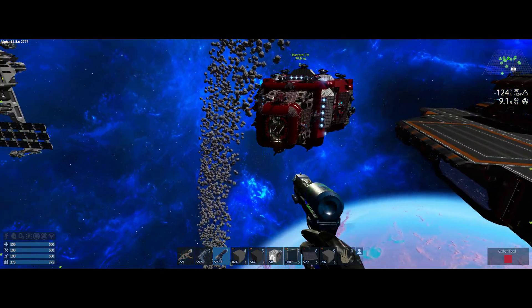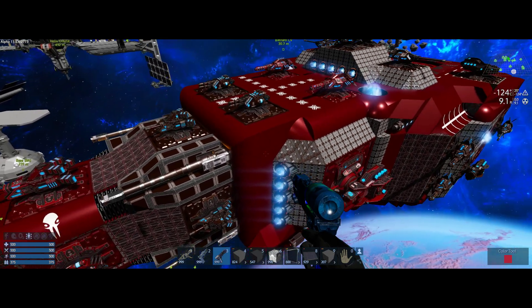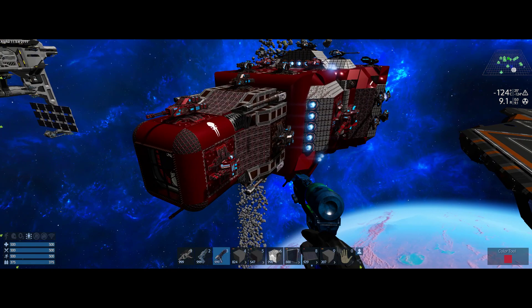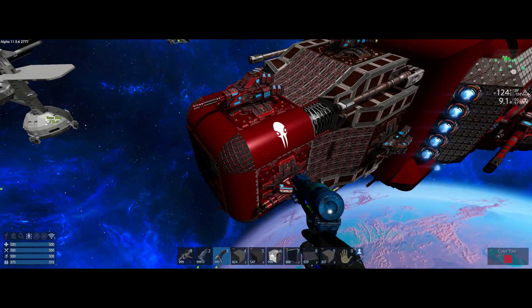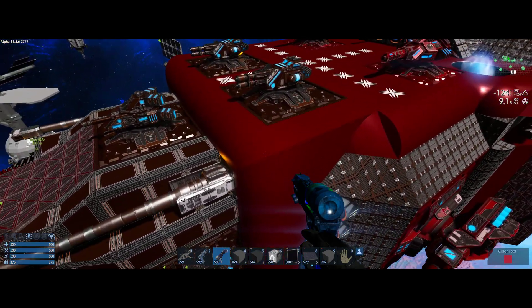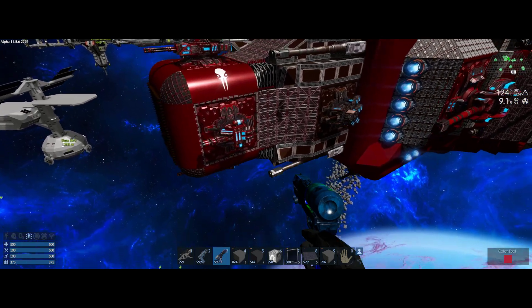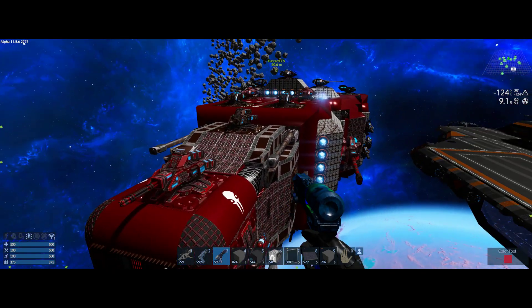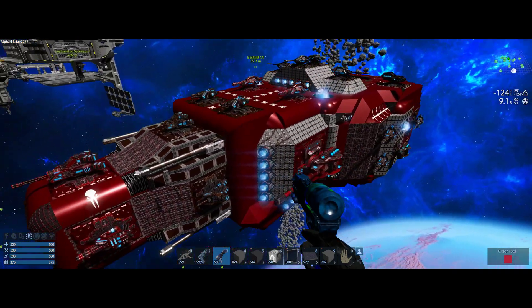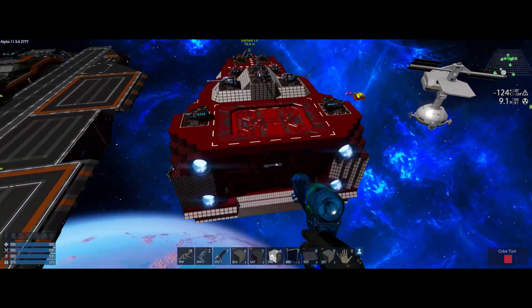Next week I'm going to take a look at the Bastard CV again — this time not off-screen rebuilding the entire ship. I'm just going to try to work with what's there and do the kinds of things I'd do to my own ships to make them look the way I'd like. I apologize for the first attempt — I got way carried away and that wasn't really what I wanted to do. So I will address it again.